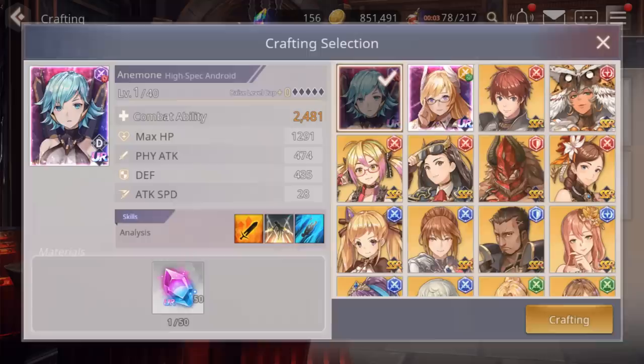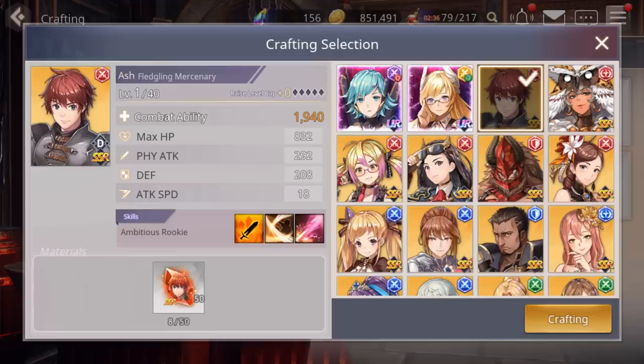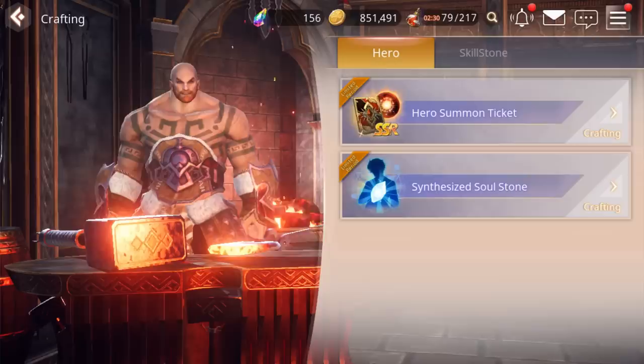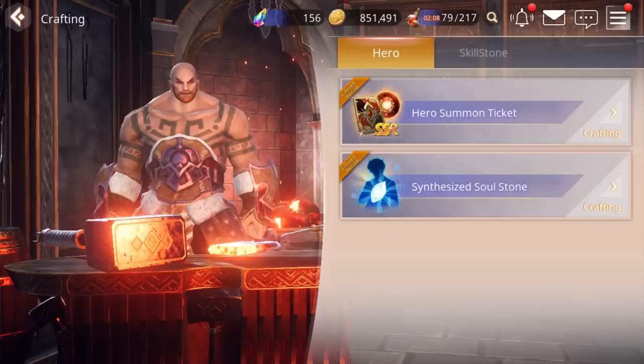For soulstone synthesis you need 50 stones of a character to get that character for free. They even have some UR ones which are much harder to get — there are only two UR characters currently in the game. For Hero Summon Tickets you need 10 Light of Talent Shards and 30 total to craft that ticket. These rewards come from doing various things within the game.